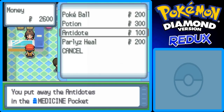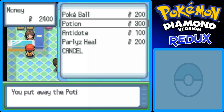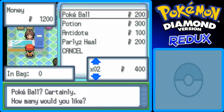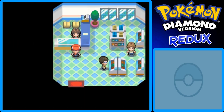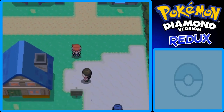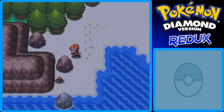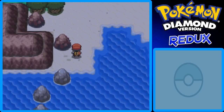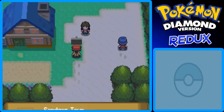We can buy some stuff now. We only have 3,000 Poke Dollars though. I'm going to buy 2 Paralyz Heals, 2 Antidotes, 4 Potions just to be safe, and 2 Poke Balls. That leaves us 800 Poke Dollars. Okay, that's good, we'll start with that.